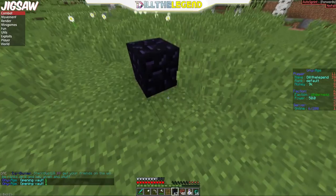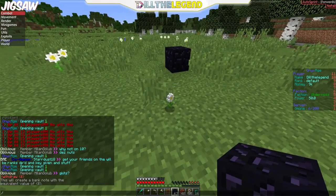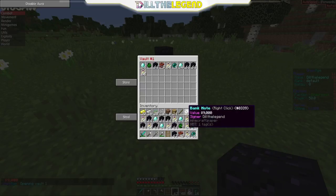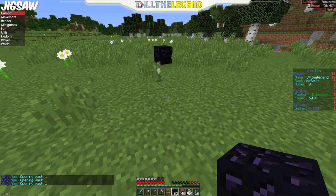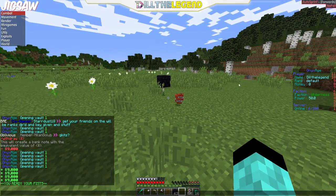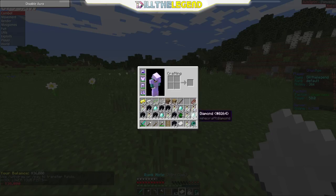You can also do /withdraw to dupe money — yep, you can dupe money on here, that's really cool. Do /withdraw 91, now I have a bank note and I can duplicate that. Now I'm duping 9,000 dollars at once. Let me take this out and redeem these bank notes. Now I have tons of money — my balance is 36k. I could do /withdraw 36123 and now I'm going to be duping 36k.